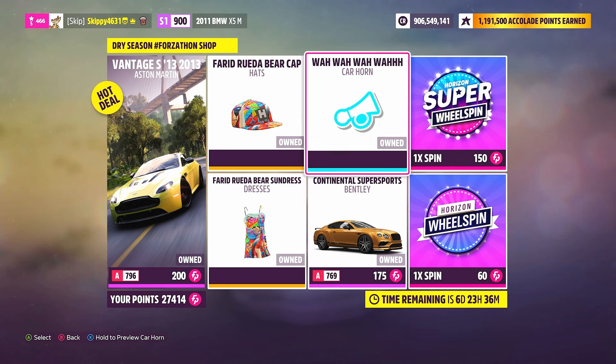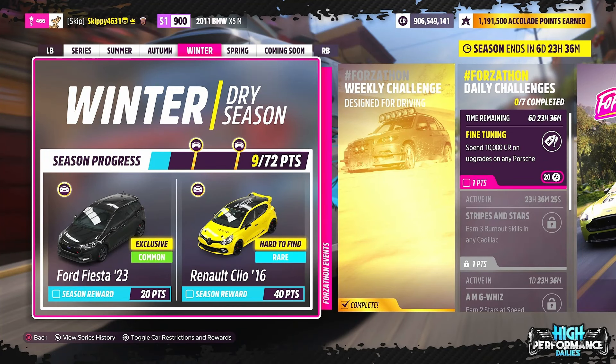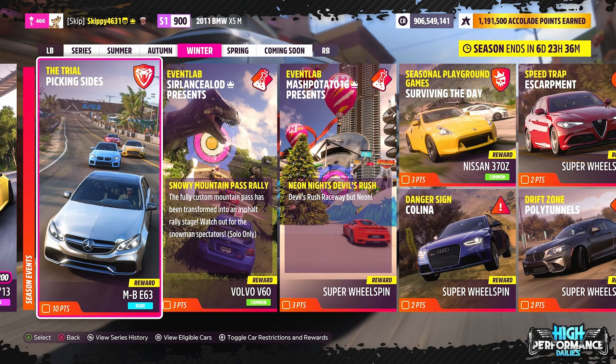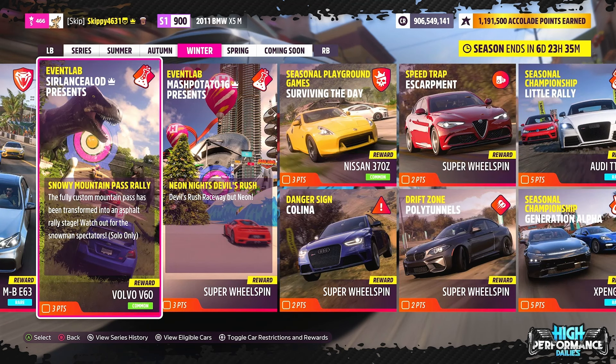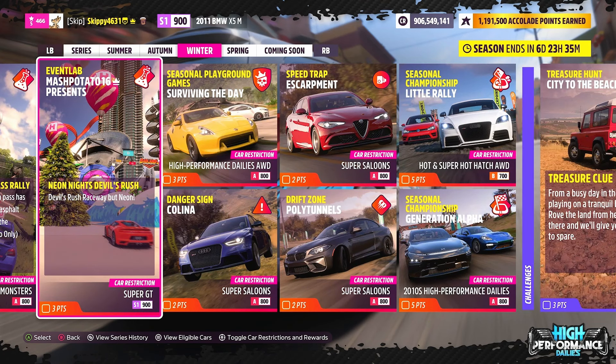Let's jump back to the playlist and check out all of this week's rewards and restrictions. The winter dry season has 72 points up for grabs in total. For 20 points, brand new and exclusive to Forza Horizon 5, the Ford Fiesta 2023 — a very cool hot hatch. And another cool hot hatch for 40 points completion: the hard-to-find Renault Clio 2016. This week's online trial, Picking Sides, gives out the Mercedes-Benz E63. Restrictions for the trial: N Sport vs A&G, A800. Let me know in the comments which side you'll be fighting on. We also have two Event Labs in the playlist — one Volvo V60 and one Super Wheelspin up for grabs, with restrictions of Rally Monsters A800 and Super GT S1 900.